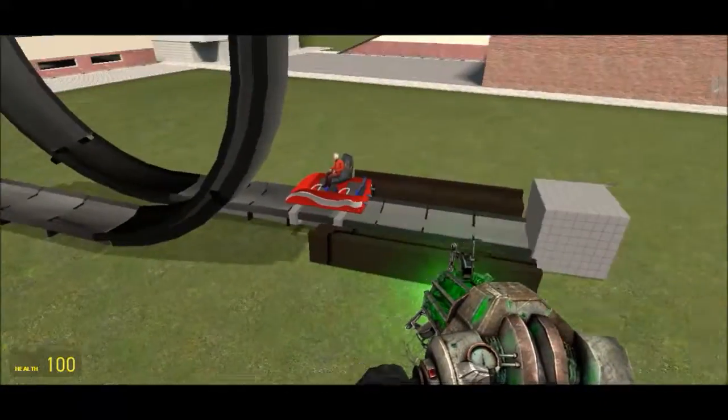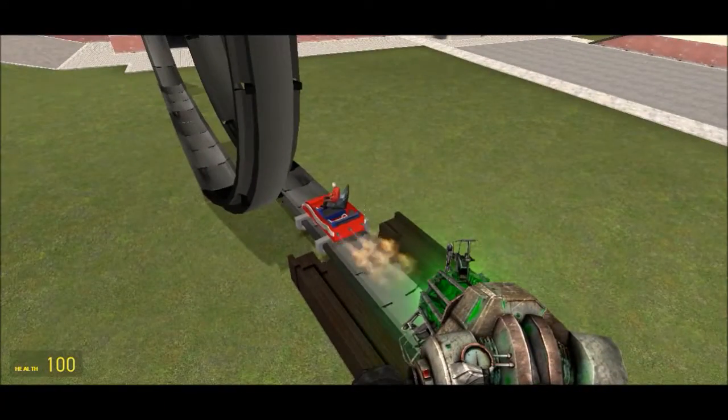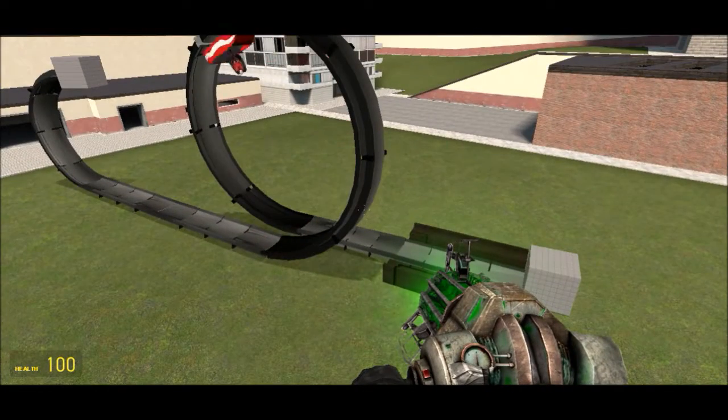These are thrusters. You put in a certain amount of force, then press a certain key and it can go forward or backward. That's pretty much what thrusters do.